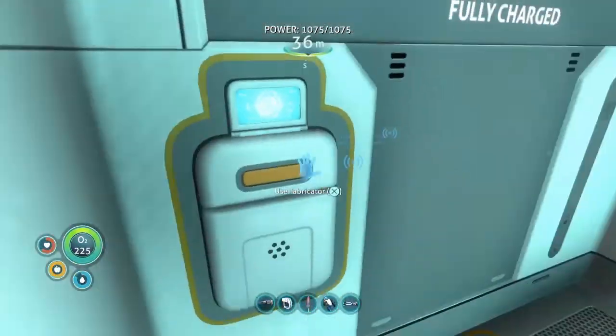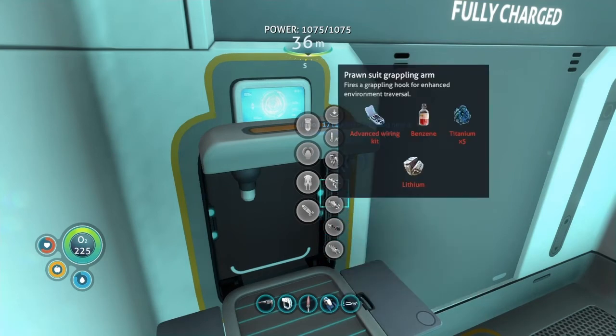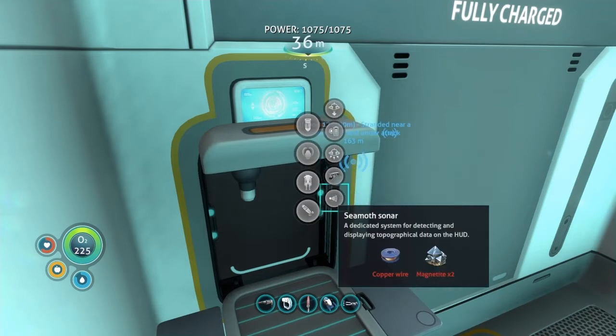I got nickel, crystal, and sulfur, meaning I have a whole new upgrade path available. I can now build the prawn suit jump jet upgrade. I can also build the grappling arm today. I don't have the propulsion arm yet, but I can build the prawn suit depth module mark one, which is going to be pretty good. Torpedoes are completely useless though.